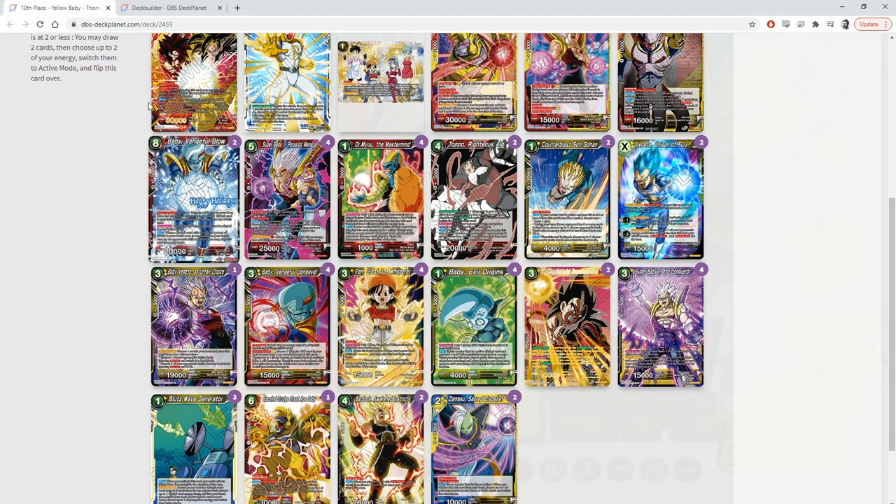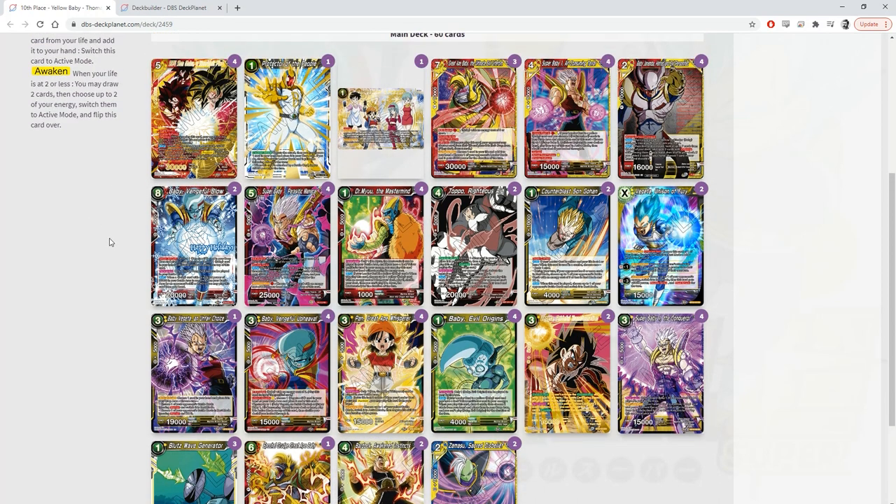There are more plays we haven't even talked about, but this gives a pretty good insight. Can you talk about the matches you faced — maybe your hardest matchup? You did go 6-1, so maybe the matchup you lost, and what you think the strength of this deck is playing against other decks?